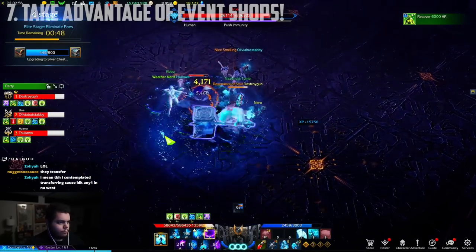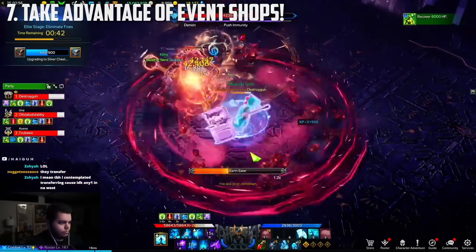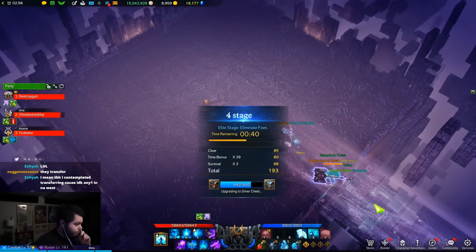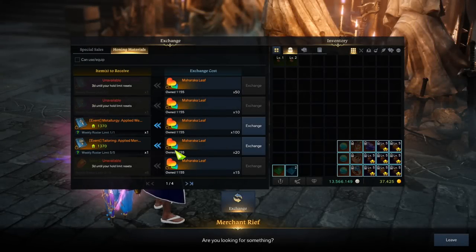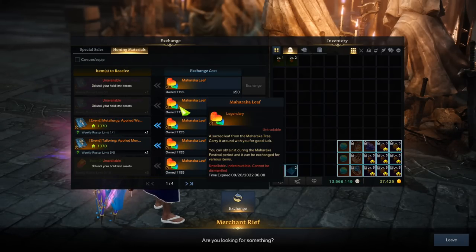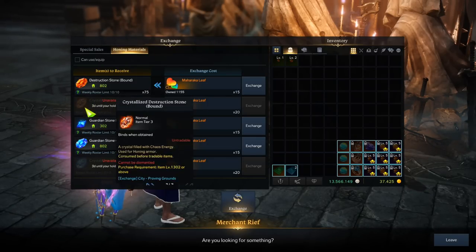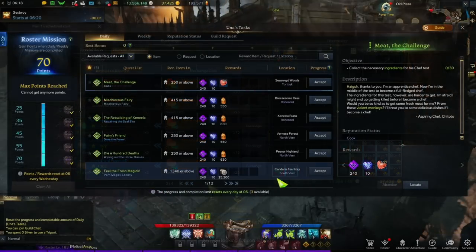Another big thing is to take advantage of the event shops. When I first started in early access and honed up to 1370, there were no events — we just had islands with no tier three islands and no challenge guardian raids. We literally just did chaos dungeons and bought materials. So you should be super grateful for these events, whether it's Naruni Racing, Maharaka, or the event guardian. Make sure you're participating to get tokens. For the current event, you can do chaos dungeons and guardian raids to get leaves and buy materials. There are free honor leap stones here even for tier one and two players.